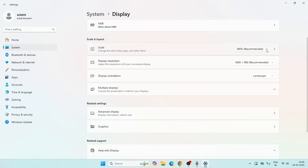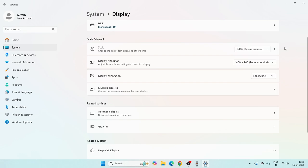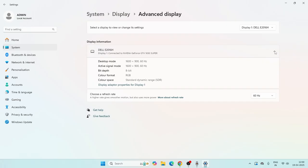For the display resolution, set this to the recommended value or you can adjust it. Next, go to Advanced Display, and from here make sure you have selected the proper display.